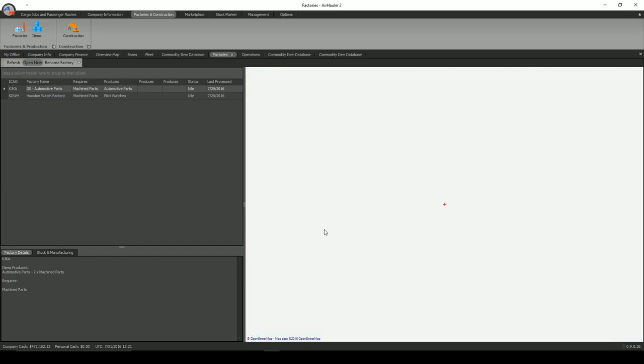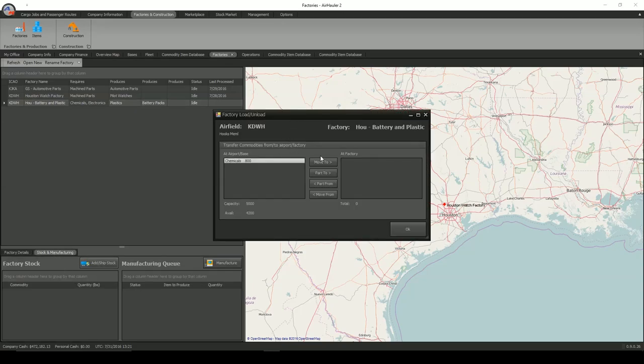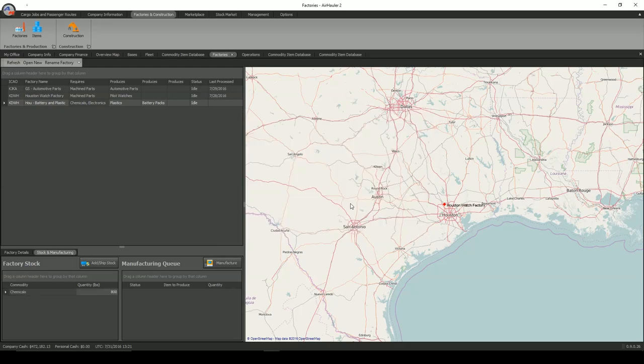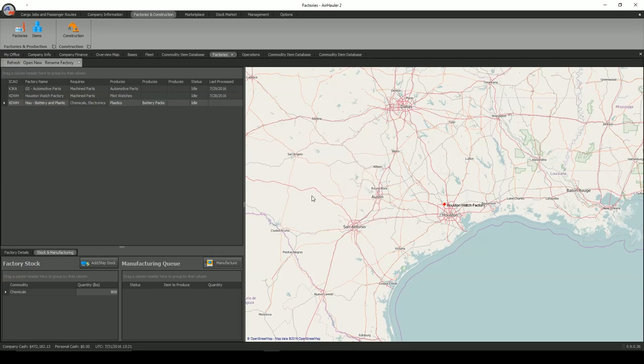I've already brought some chemicals over. Going to my battery factory and the stocks tab, I'll move those 800 chemicals over and start the manufacturing process on the plastic, which takes two chemicals to make one plastic. With 800, I've got 400 that can be made, so I'll add that to queue and it's going to start building the plastic. The next thing I need is to get the battery facility up and running. Since I'm making 400 plastics, I want to make 400 battery packs. Looking at the recipe, battery packs require one electronic and two batteries — so I need 800 batteries and 400 electronics.